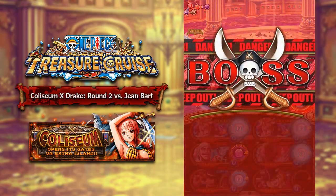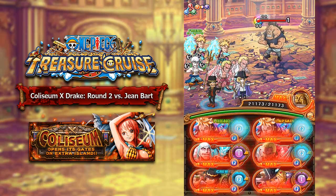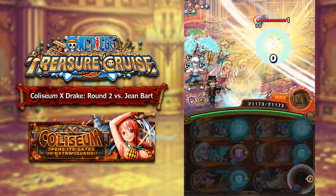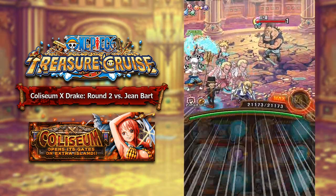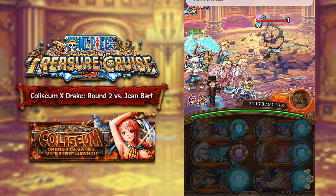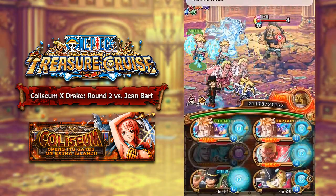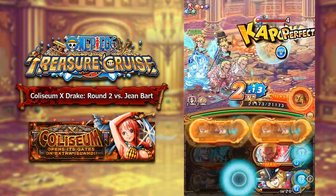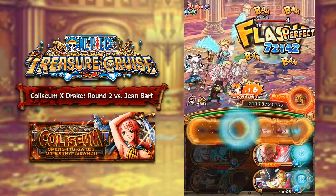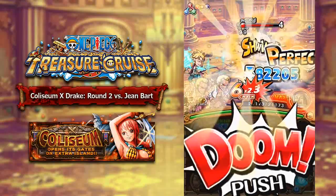Round number 2 is against Jean Bart. He has 6.49 million HP and he does have a 10-hit barrier. So basically you can't bring generic health cutters — you pretty much have to bring Legend Lore to enable them, or you have to bring Legend Blackbeard in order to use health cutters against this guy. Or you can bring a really powerful quick team; definitely double NL would probably work without a doubt.